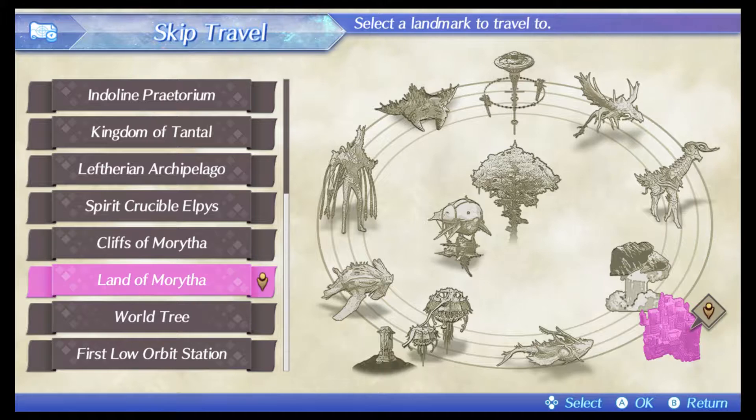Welcome to another Xenoblade Chronicles 2 video. In this video I'm going to show you guys the location of all seven of the new traveling bards that you can trade with to get the Poppy master mods and to get the light elemental chord bar. I'm going to make this as quick as possible but also explain it as much as I can.